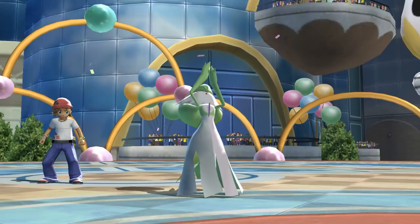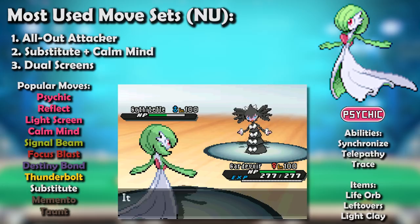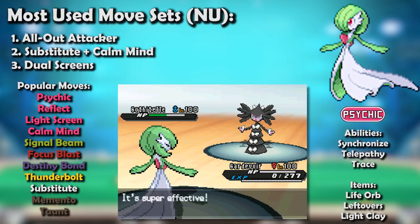Gen 5 saw Gardevoir just getting used to the Never Used position. There were just so many psychic types that did what it did better, including its Goth reinvention Gothitelle, whose Shadow Tag let it one-up the trapper set used two generations prior to far greater success. In Never Used, its variety let it be a strong option, but even there it was outclassed by the likes of Musharna and Beheeyem.